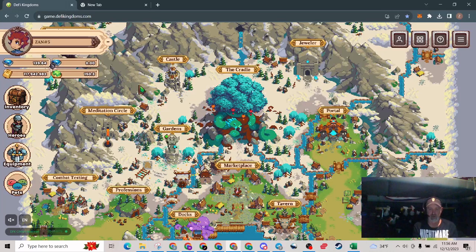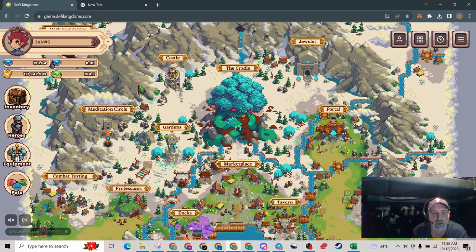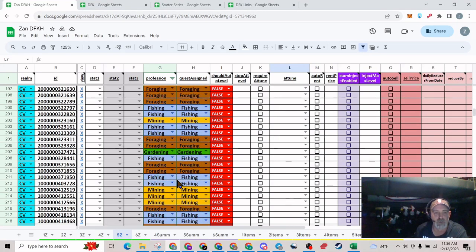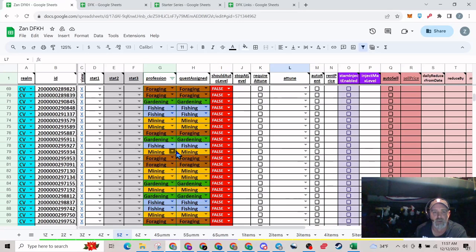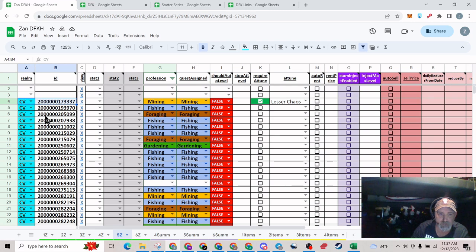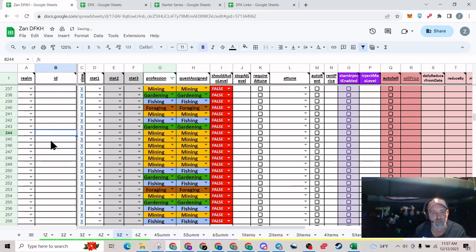A lot of us have been using Sheets and Excel for a long time, so a lot of the functions and commands I do you're going to know, but for those that might not know I want to include that in the explanation. To get started, this is what your sheets probably look like — you don't have all your heroes that need to be in here, or you have a bunch that don't need to be. I'll show you how to delete these out. You have two options if you have no gaps: click and highlight the top two, hit Ctrl+Shift+Down to highlight them all, and just backspace to clear them all out.